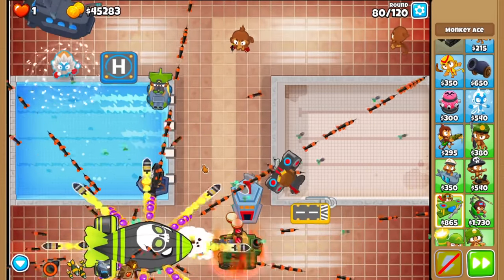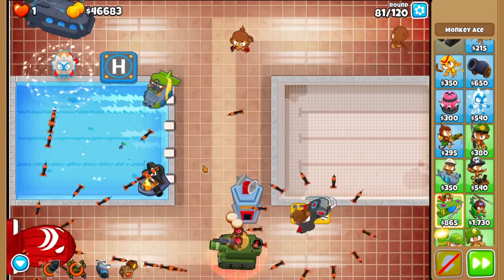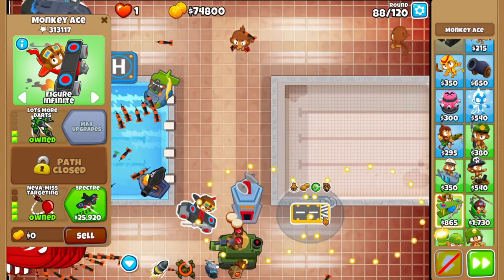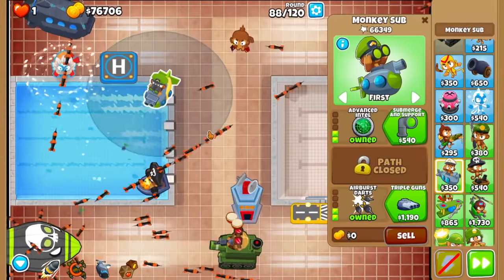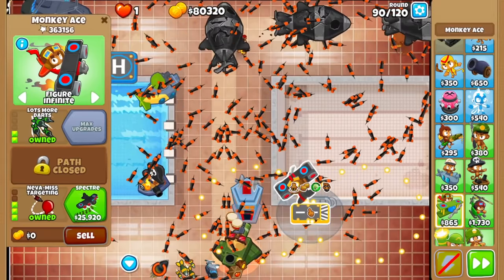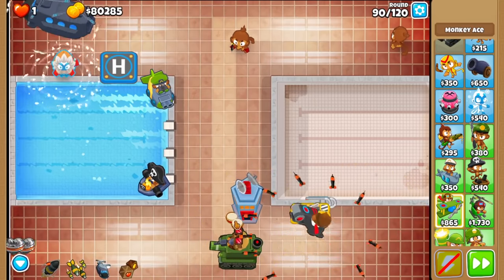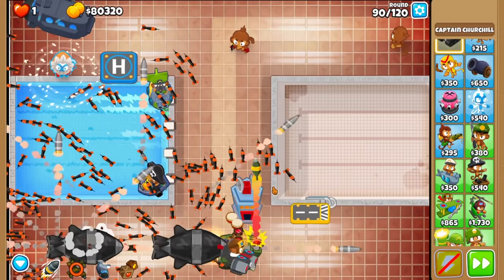ZMGs and stuff are still pretty rough, so I'll just use Churchill's Ability. That should clean up real quick. Pop count check — Never Miss is stealing the show, as expected. DDTs. Okay, that's actually kind of weird — well, actually not weird. Cluster darts do not damage the same bloon, so maybe that's why DDTs just ran over us. Kinda weird, I thought we'd have enough. Yeah, you need single target damage.